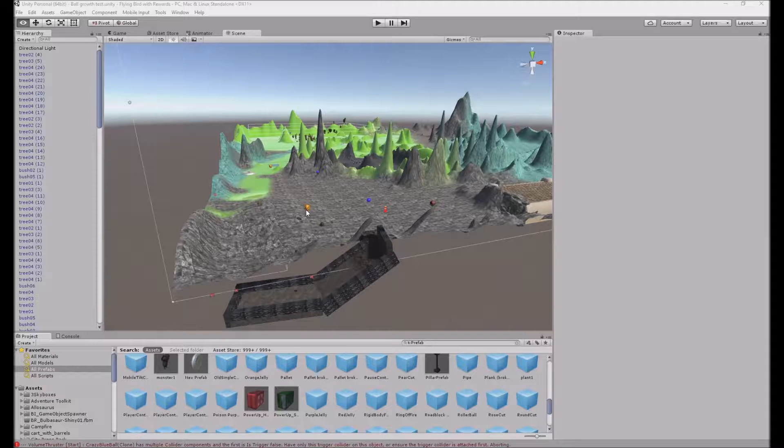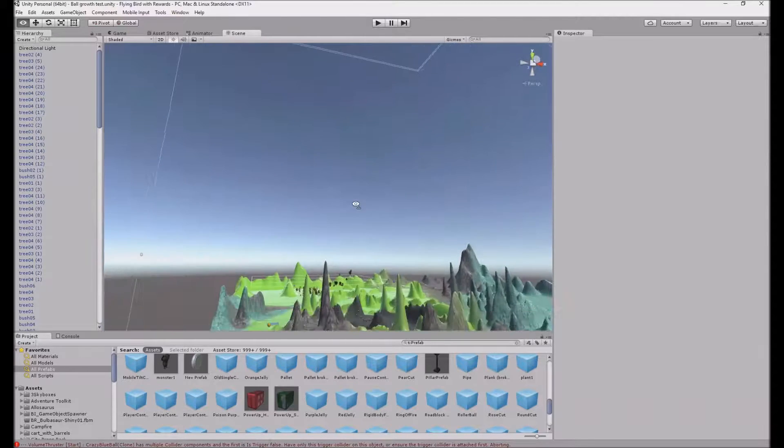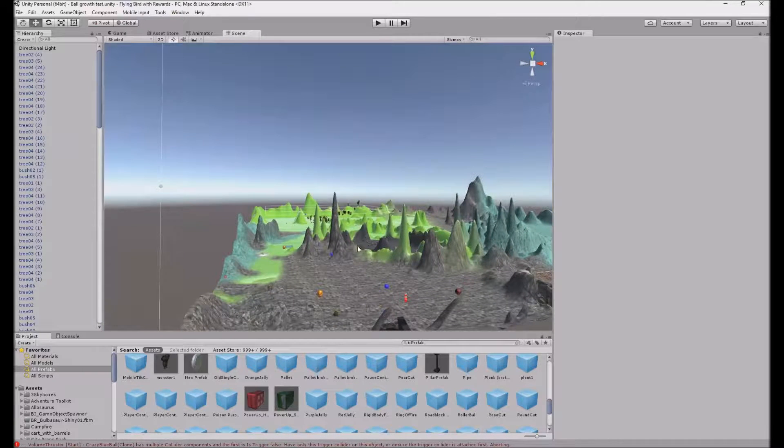We have a teleporter in the game and a procedural maze that we created, so every time you play the game the maze is different. There are health packs to pick up, mega health packs that give you a lot of power, and they actually fall from the sky. There's a spawn point where things fall out of, and health packs also fall randomly on the ground every now and then.